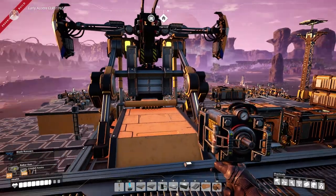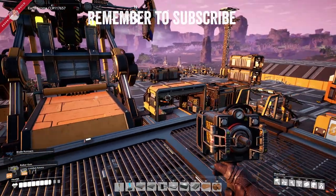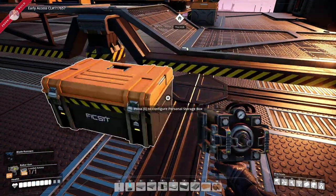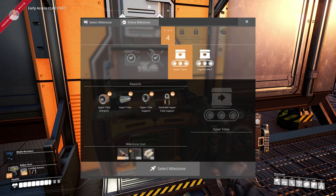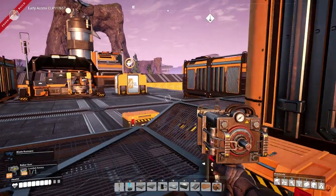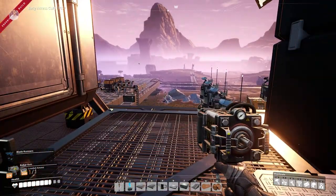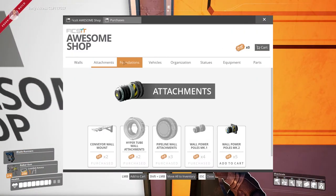Hello everybody and welcome back to Satisfactory! Today we are going to do the hyper tube or hyperloop thing. We have all of the materials in this box needed to do it, but first we need to unlock it. The hyper tube is a transportation device — like a tube you jump into and your body just follows the tube wherever it goes. There has been an update recently.